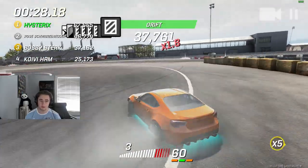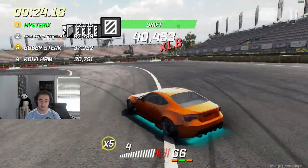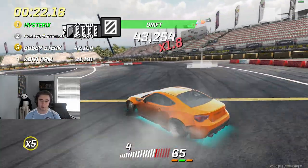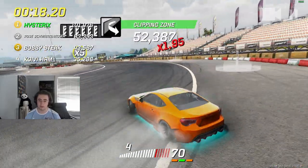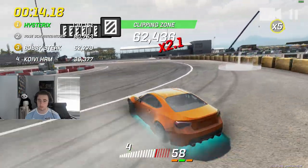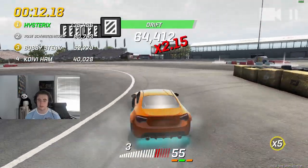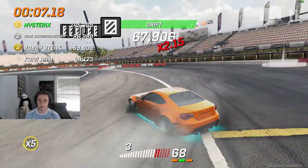It's called a close call or a wall tap — basically get as close to the wall as possible. Like right here, it gives you so much extra points it's incredible. Look at that, it just boosts it up, it's absolutely freaking ridiculous.